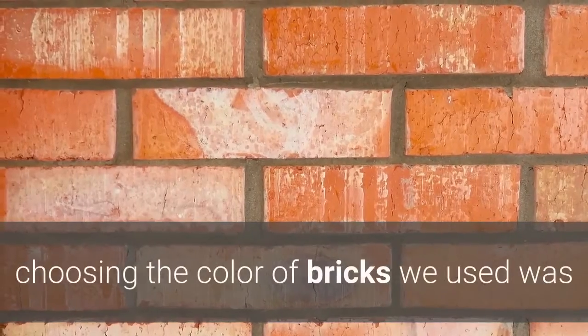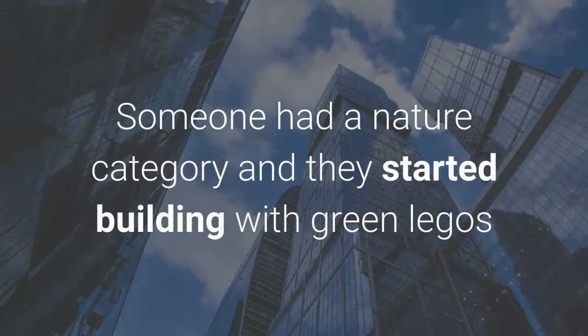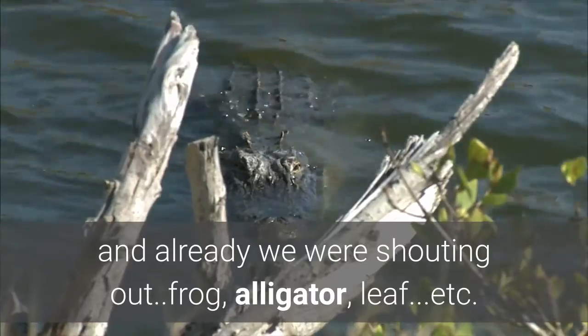For us, choosing the color of bricks we used was one of the most important clues to our build. Someone had a nature category and they started building with green LEGOs, and already we were shouting out: frog, alligator, leaf, dot, etc.